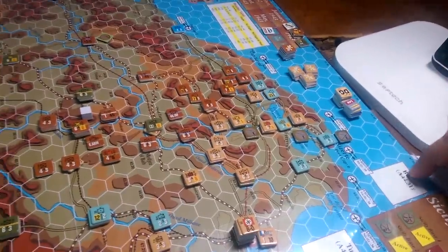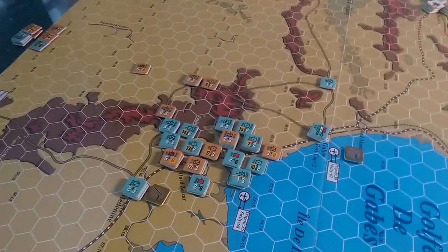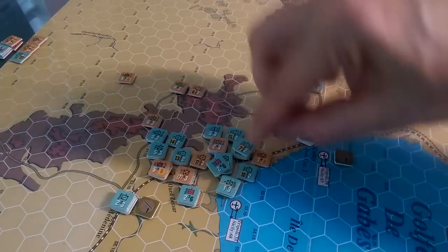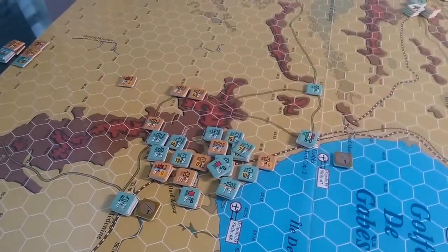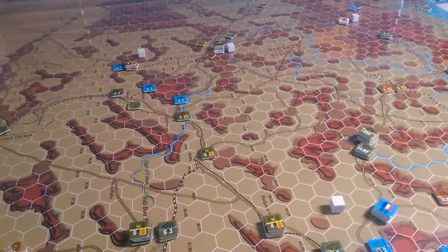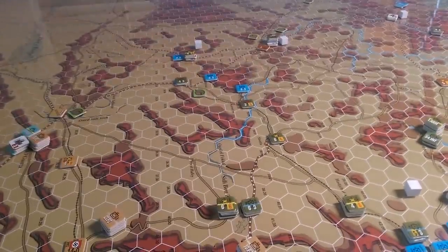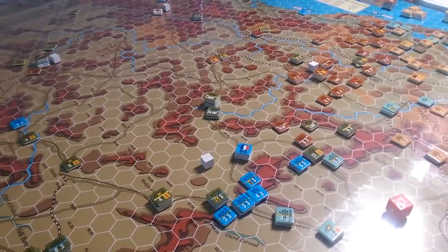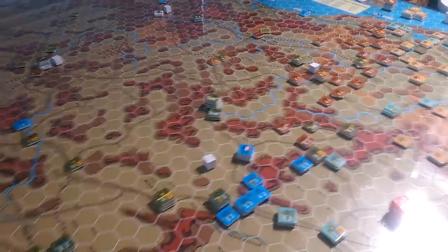They also have to capture Bizerte, which is in here, and to make it a stomping victory there's a town down in here that starts with an S. We've got to kill the Allies — we've got to capture that if they don't. And if it's controlled by the Axis, then they would earn a minor victory for keeping one, two, three, and there's a fourth town in here somewhere. If they kept four locations, which would be very tough, so there'd be a fair amount of maneuver to try and capture all these things.